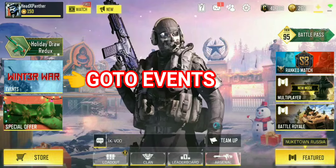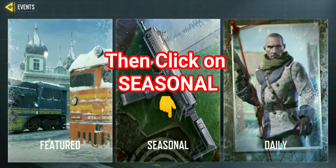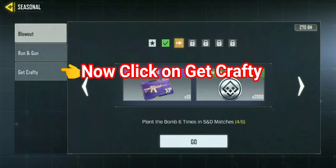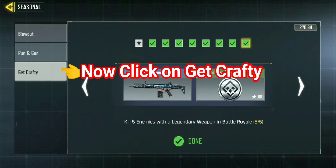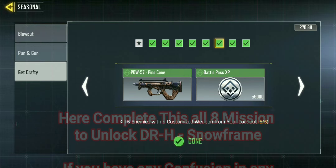First, go to the Event, then go to the Seasonal section, or click on Seasonal, then click on 'Get Crafty'. Clicking on Get Crafty here, you can see...